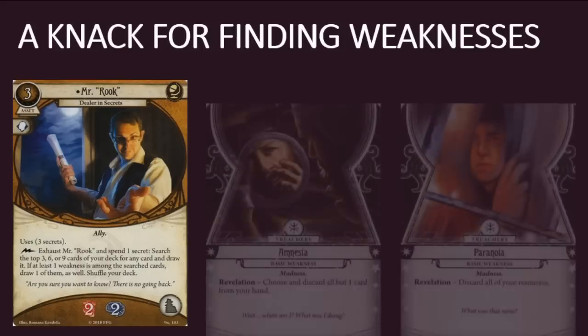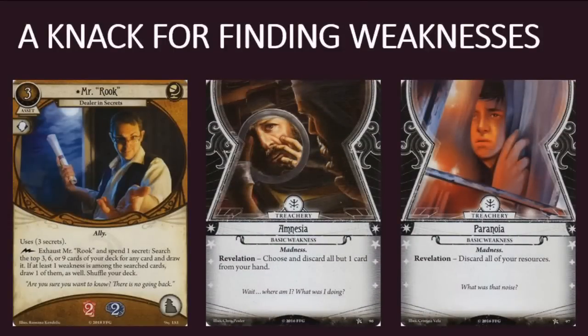If I see my weakness sooner than later, I can deal with it before things really hit the fan towards the endgame. Imagine if you could time when you draw Amnesia, Paranoia, or the weaknesses that tax your actions. You're probably looking to play Mr. Rook to get the cards you need, so it makes sense to drop Mr. Rook, dump your hand or resources, and then fish out Amnesia or Paranoia, which would then trigger harmlessly. That's way better than your weaknesses showing up at the climax of a scenario, gutting your hand or resources, or forcing you to take two actions that you simply cannot spare. It's also worth noting that drawing your weakness with Mr. Rook happens in addition to the card you fetch, so you're essentially drawing that weakness for free.